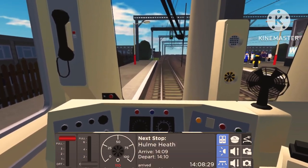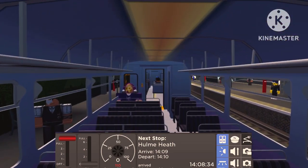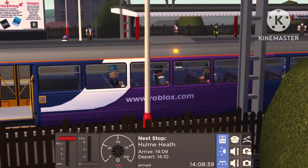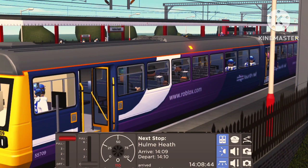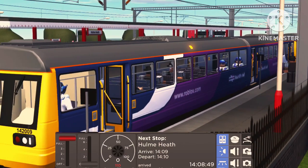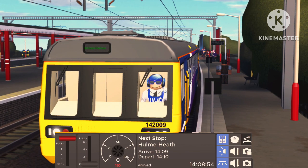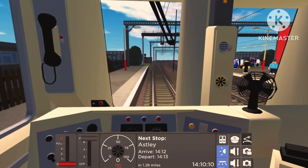I do like the addition of custom AI passengers in this game. Looking out the window — can we see ourselves in the train? I can see the potato man, and there I am at the very end. There are two of myself in the front carriage, and I can see my character moving around in the cab — I didn't know my character was standing and not just sitting down! Departing Hume Heath, 1.28 miles to our next stop.